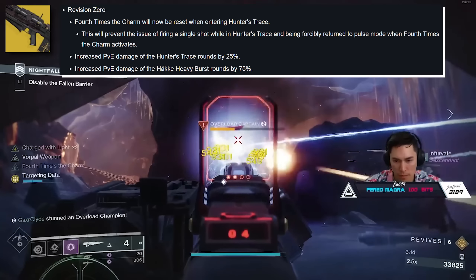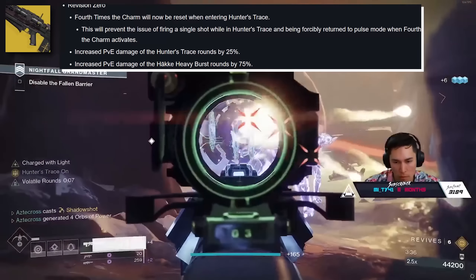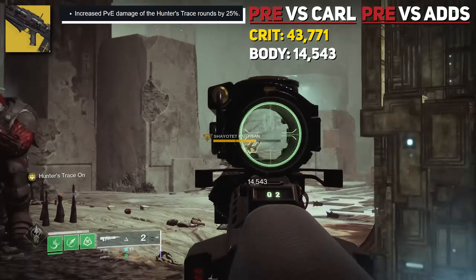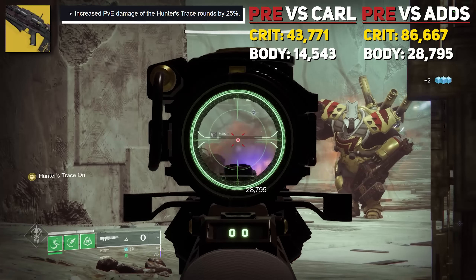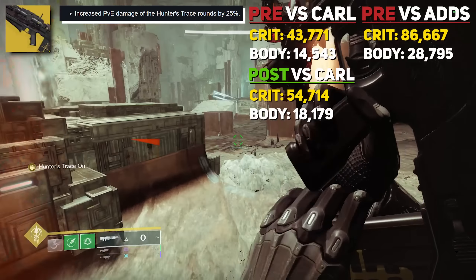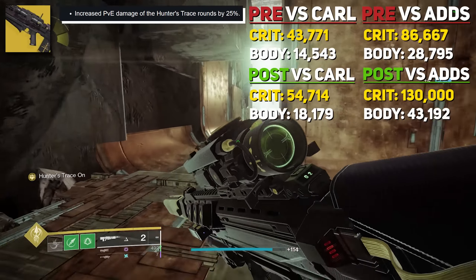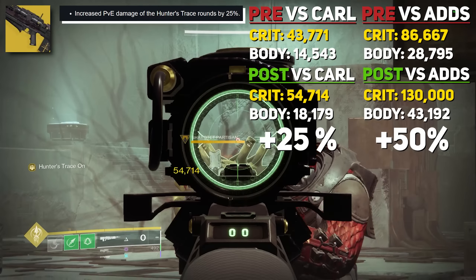Moving on to Revision Zero: Force Loans of Charm now resets when entering Hunter's Trace mode, meaning you can't get those 8 shots off. But they increased PvE damage of Hunter's Trace by 25%. Pre-testing against Coral was 43,771 per crit and 14,543 per body. Against adds, it was 86,667 per crit and 28,795 per body. Post damage buff, that increased crit damage against Coral to 54,714 and 18,179 per body. Against adds, it's 130,000 per crit and 43,192 per body — actually a 50% increase in damage against Miners and Elites, and a 25% damage buff against Coral.